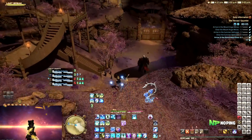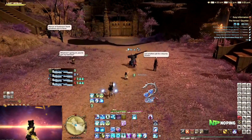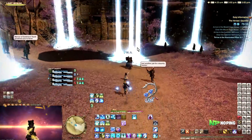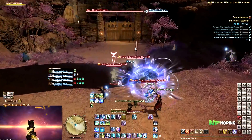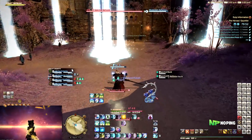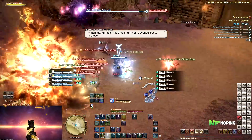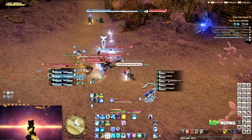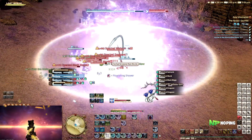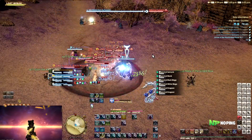Hypercharge makes you go faster, so you want to use these together. Or maybe go even a step further and also give a mini challenge attached to it. So it gives you the information, you press challenge, and then you're brought to a striking dummy where you are asked to use Wildfire and Hypercharge together, so that you're basically taught the concept of how that is supposed to work. And you can continue this line of thinking into basically everything else in the game as well.